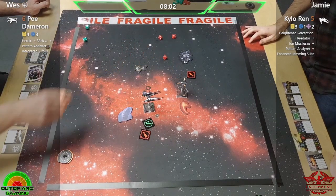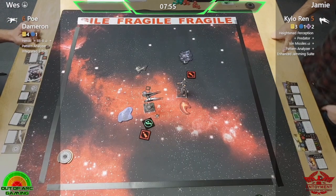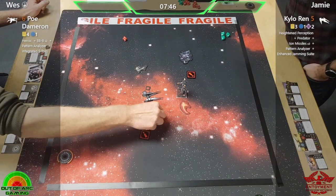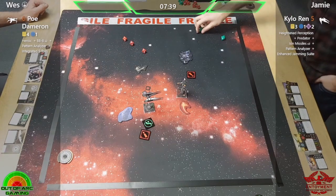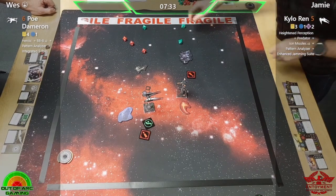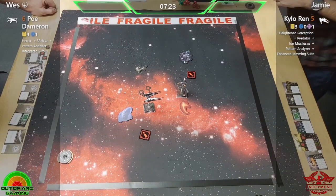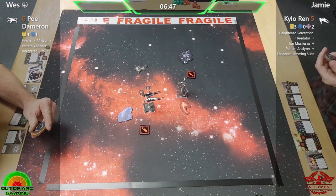He takes two shields — save your health. It's nice to have a double-modded shot but in theory Poe has a lot of backup there. Still two hits and a crit — strong hits from both champs. Having to spend the force and the evade to take just one shield — again, that evade paying dividends there. A lot of force expenditure from Jamie unfortunately, which is not ideal.